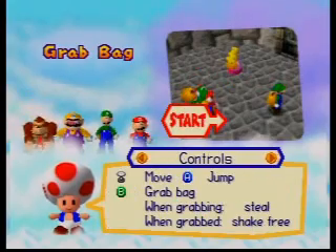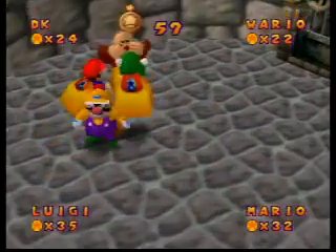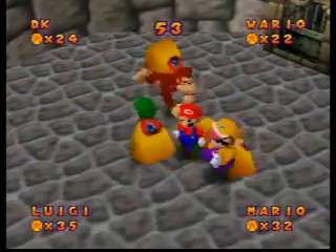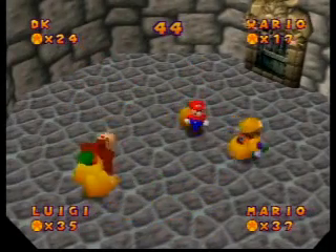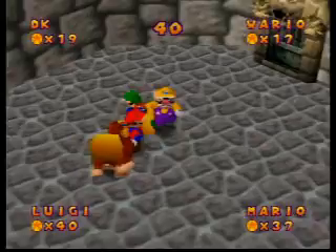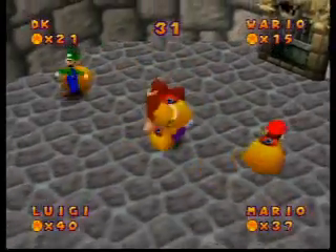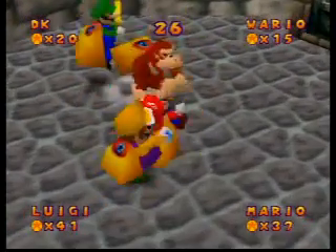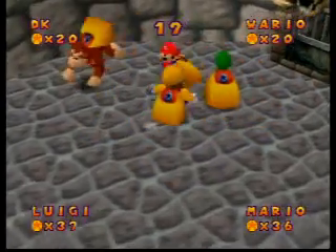The next game we're going to play is Grab Bag. The goal of this game is to grab the bag that each person is holding and try to take some of the coins they have. Every time you take coins, you can take as many as five at a time or one at a time. Depending on how much you wiggle free will determine how many coins you lose. If you don't wiggle very hard, you'll lose more coins — five at a time. But if you wiggle a lot, you'll get no coins from them. It's actually a very long game.